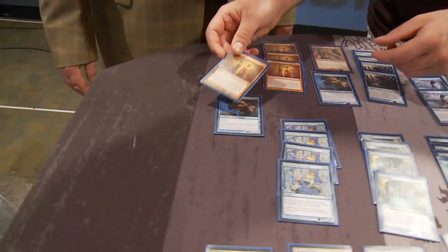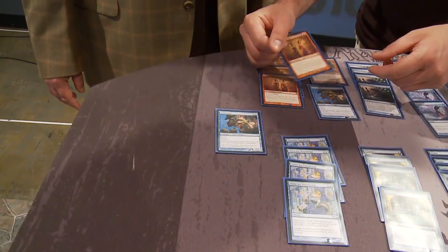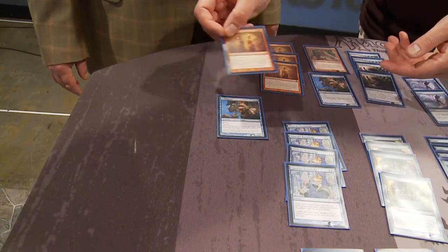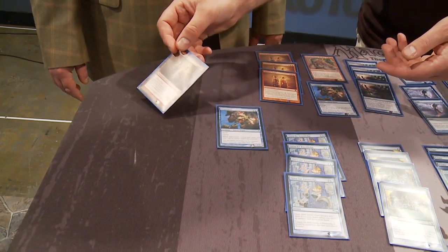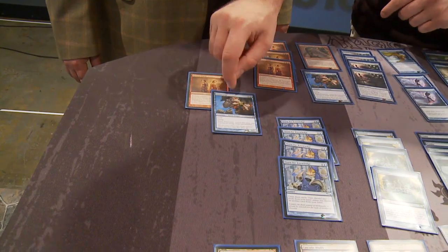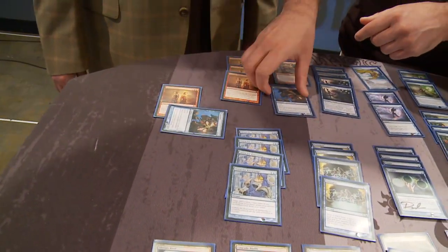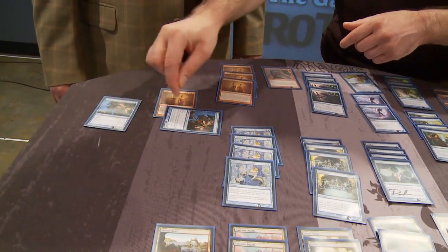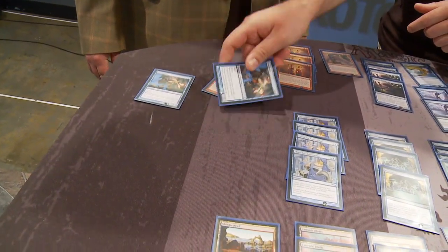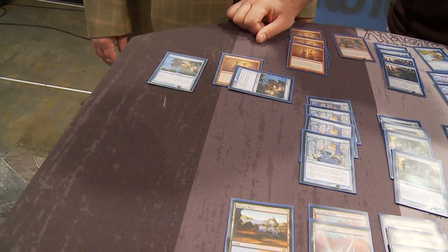It can certainly be important to flash it out — even in mid-combat against Gaddock Teeg. If you have a Splinter Twin and multiple pieces, you may want to flash out a Pestermite, untap a land, flash out another Pestermite, block Gaddock Teeg to kill it, untap and Splinter Twin. You enchant Pestermite with Splinter Twin, tap Pestermite, it makes a copy of itself, and the copy untaps your initial Pestermite. You repeat that over and over — rinse, repeat — and you have an arbitrarily large number of Pestermites.